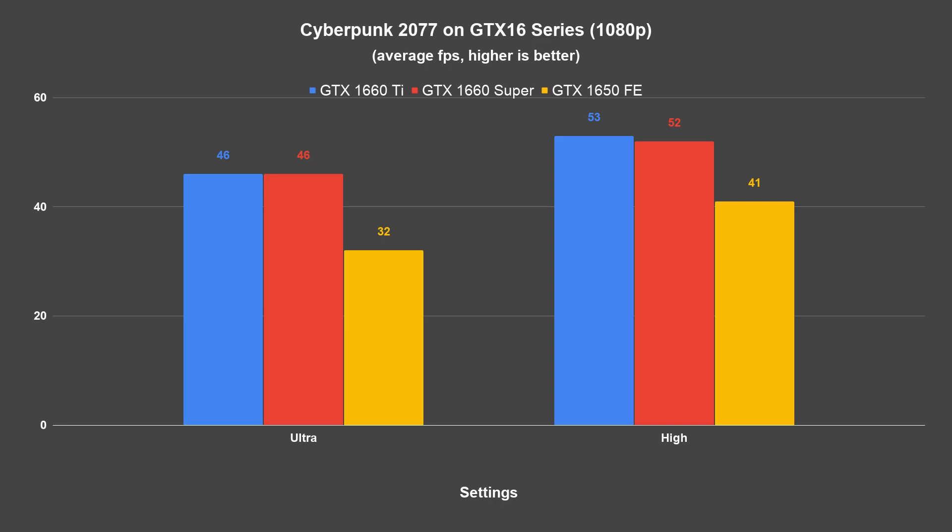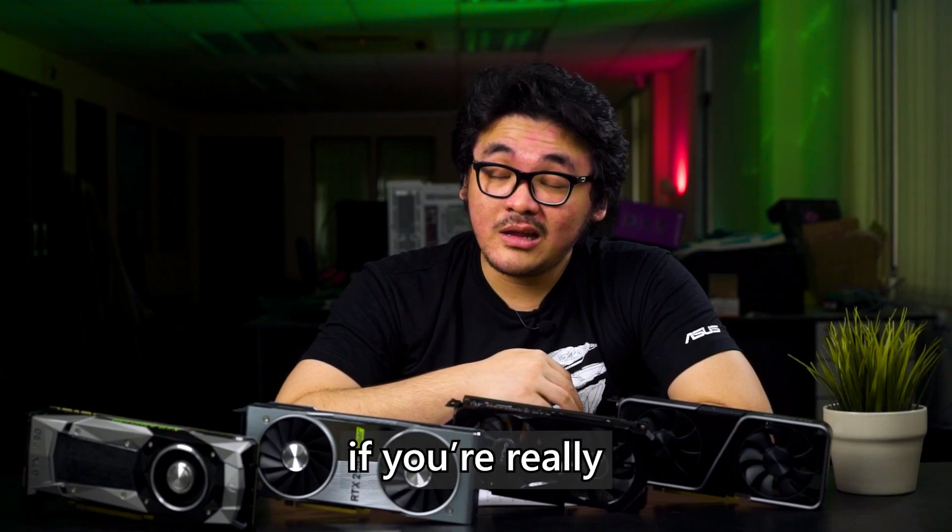For models like the GTX 1660 and above you might be able to get away with high settings, but it also depends on your CPU. In our case we get roughly 50 to 60 average frames depending on the situation. If you're really going after 60 fps, you might have to go with medium settings or tinker with other settings to create a custom preset that suits your needs.